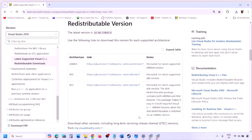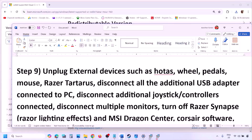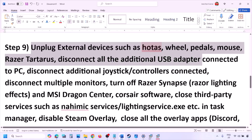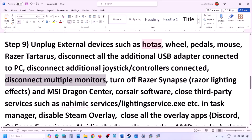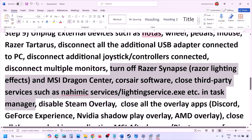The next step is to unplug all external devices you are not using — such as HOTAS, wheels, pedals, USB adapters, or dongles. Disconnect any extra controllers and try launching the game on a single monitor if you have multiple monitors connected.